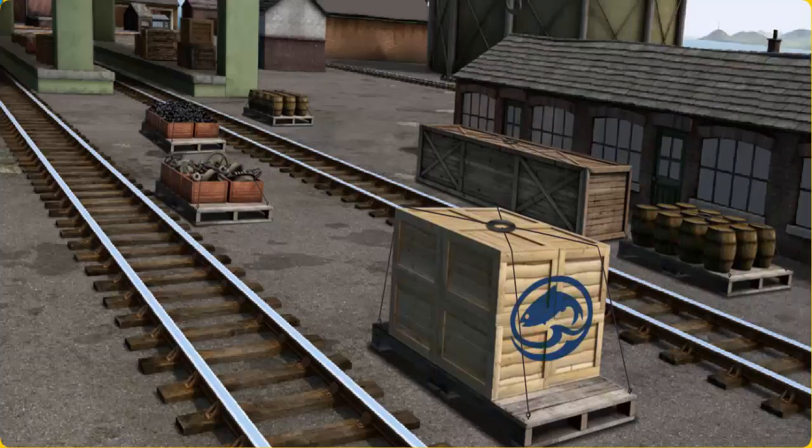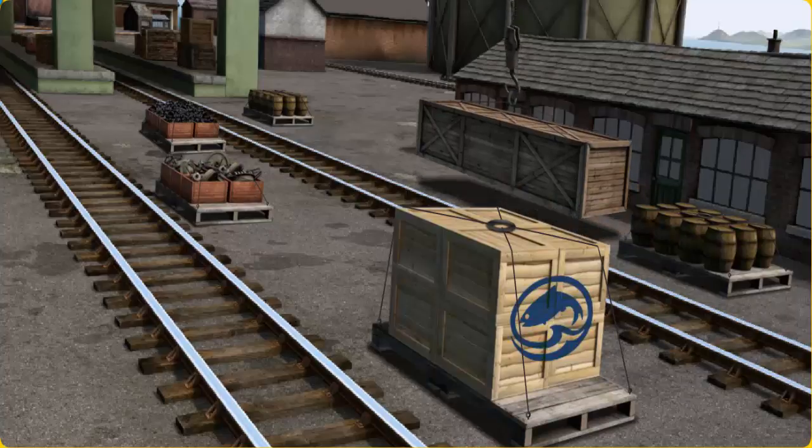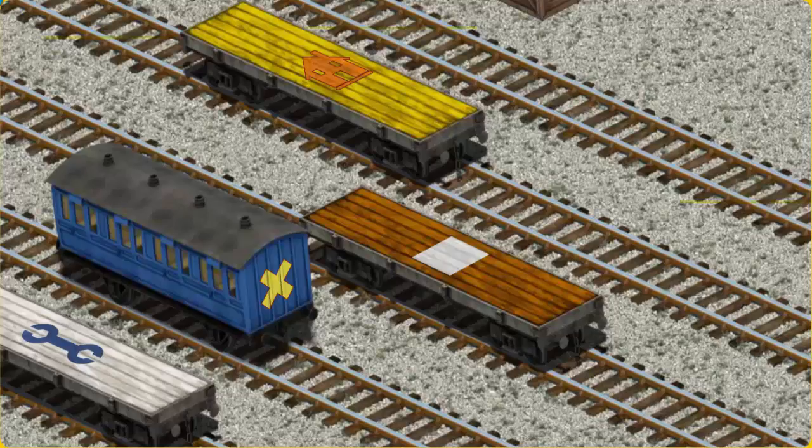There you go. Let's lift and load. Now the cargo must be loaded. Show Cranky where the white flatbed with the picture of a blue wrench is.